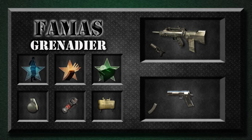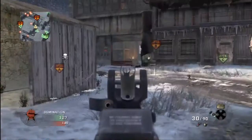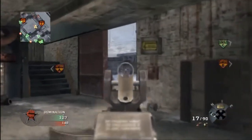Our killstreaks for today are going to be the Blackbird, Chopper Gunner, and Dogs. The goal here is to get to 8, use the Blackbird to get to 11, use the Dogs, then use the Chopper Gunner. That combination is absolutely incredible.